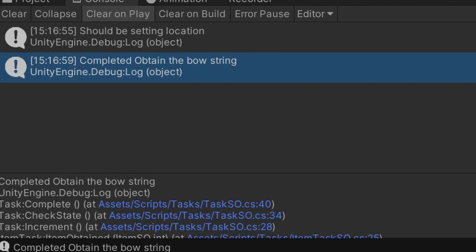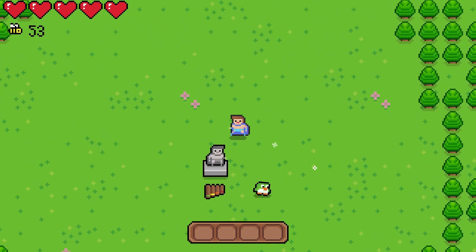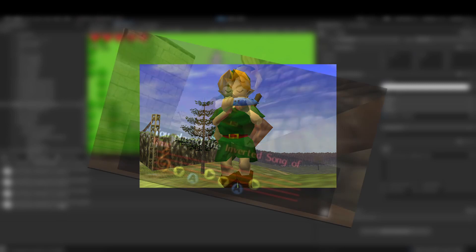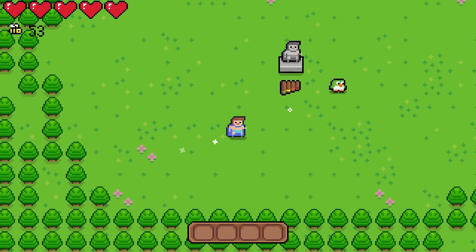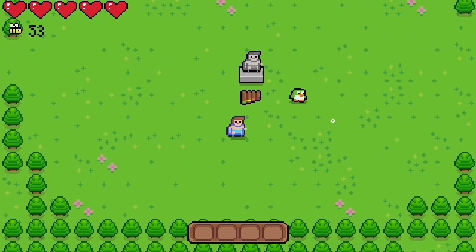Speaking of unfinished mechanics, something I've been pretty excited about is this one, where the player can learn certain songs, then play them on their flute to make certain things happen. For example, you could learn a song that teleports you somewhere. This is pretty clearly inspired by Ocarina of Time, Majora's Mask, and Spirit Tracks. The only difference is right now, mine sounds really bad. What I'd really like to do is commission a composer to make some decent-sounding songs, but is that within the budget? That remains to be seen.